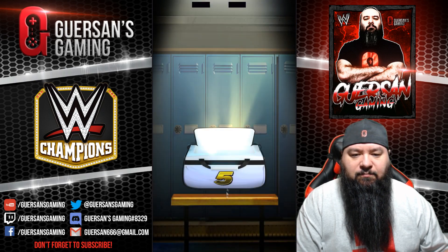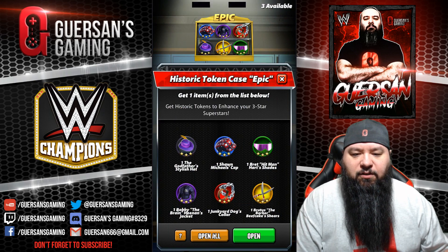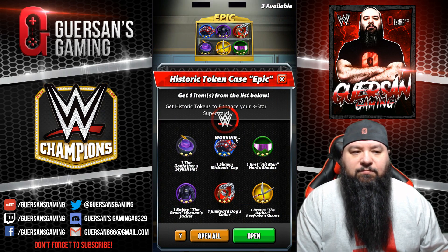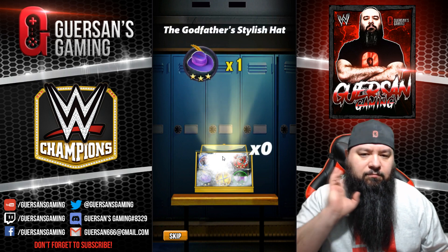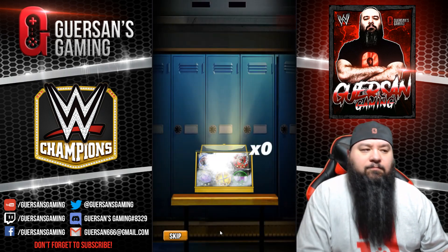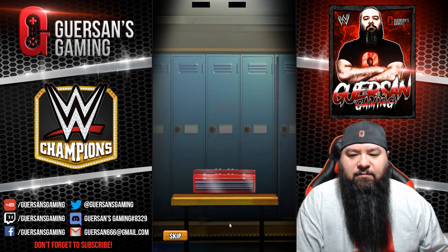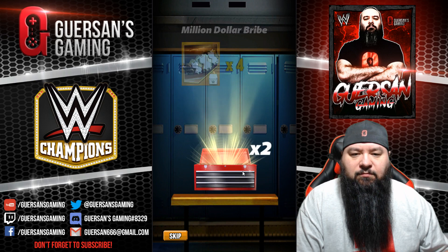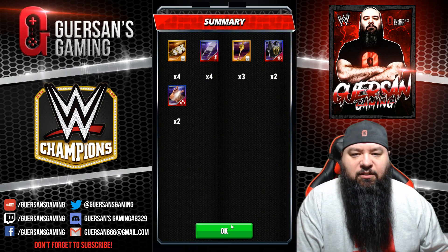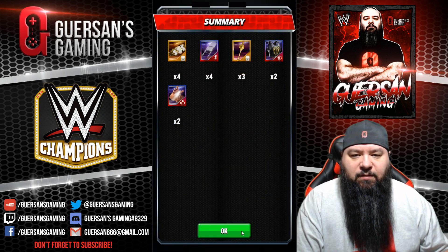All black. Three three-star gold tokens. Four standard toolbox.